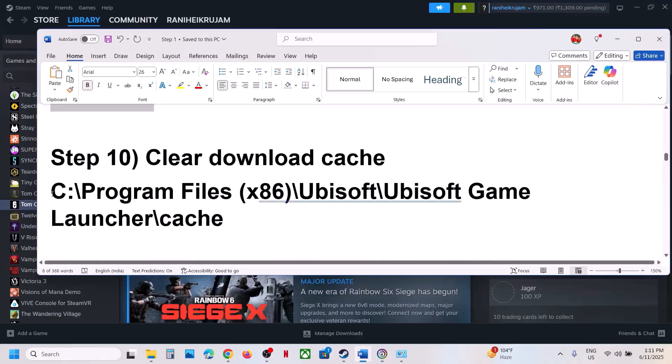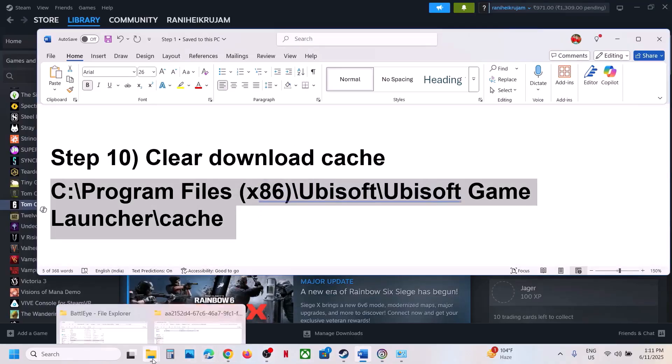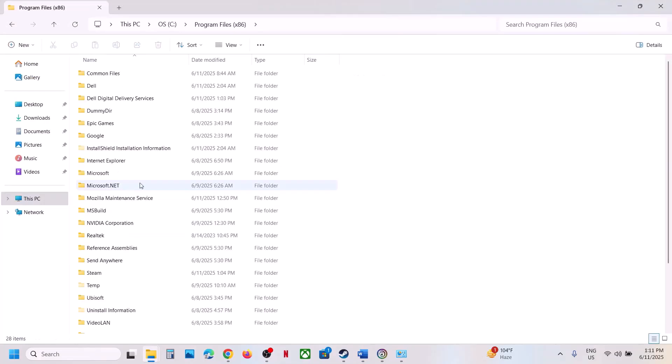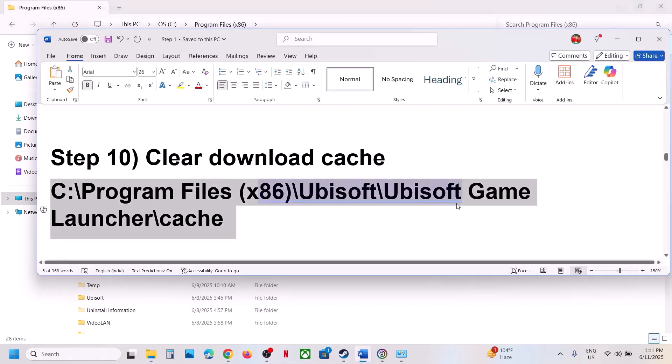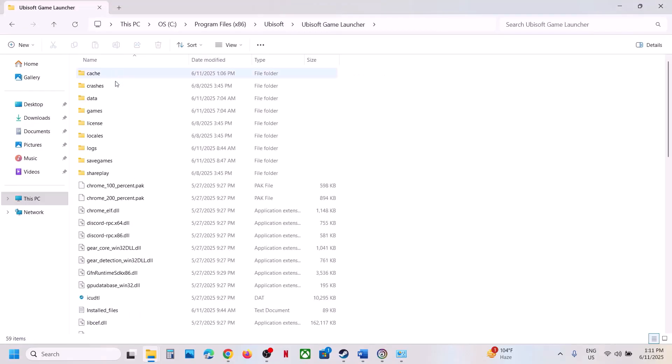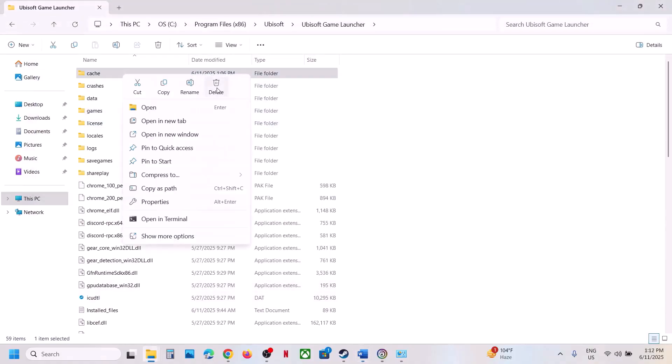The next step is to clear the download cache. Open File Explorer, go to C drive, then Program Files (x86), then Ubisoft, then Ubisoft Game Launcher — you will see a Cache folder. Right-click and delete this folder (optionally create a backup first), then launch the game.